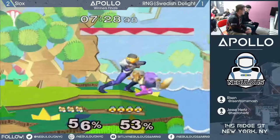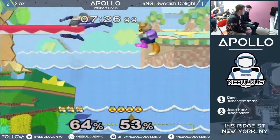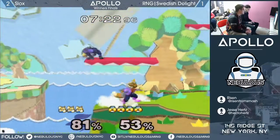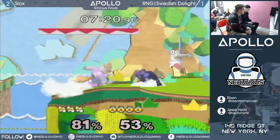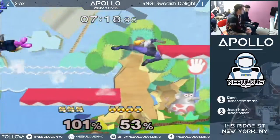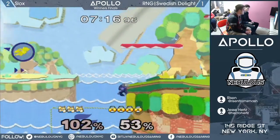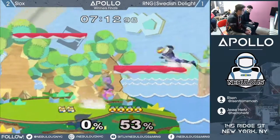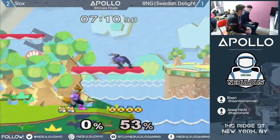I have no idea what's going on, but I love it. We got the nair coming out, but that's not going to do it. He's trying to catch him with a short hop nair, or just catch him on a platform. That'll do it — he's looking for a setup and he's going to get it. He's already up four stocks to two with less than a minute. Swedish making a great case.